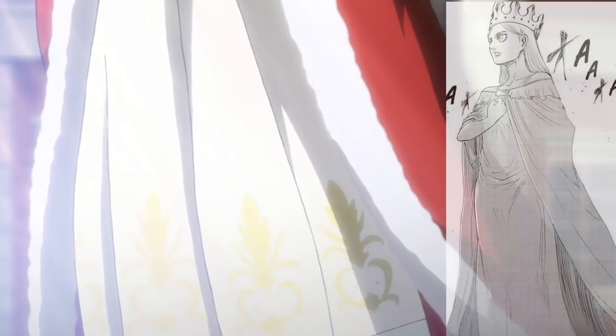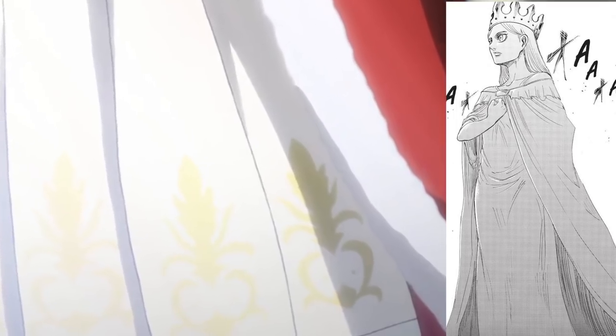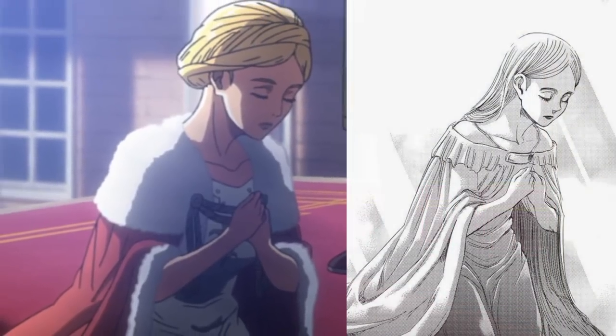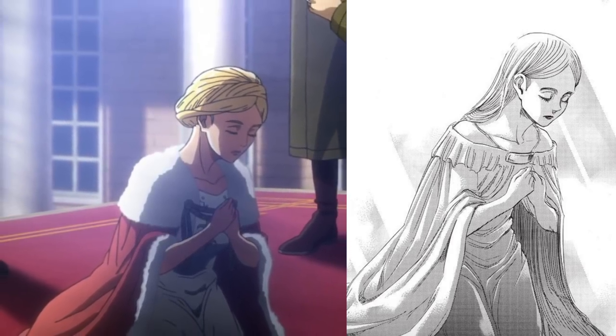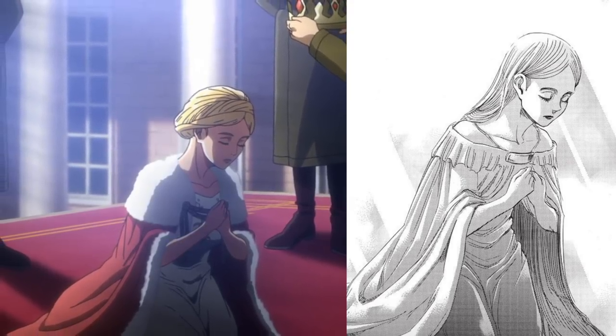Down below, anime Historia's dress also got upgraded with a new added yellow design — her dress used to be completely white, although it does go completely white a little bit later. Anime Historia herself is more dressed up now with a circular hairstyle instead of simply keeping her hair down like her manga counterpart.